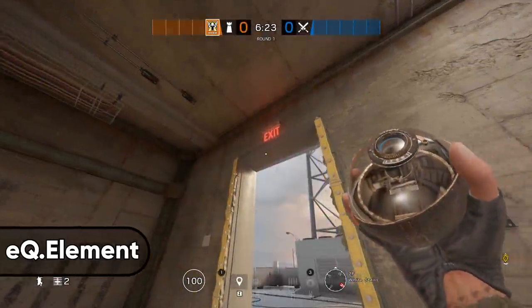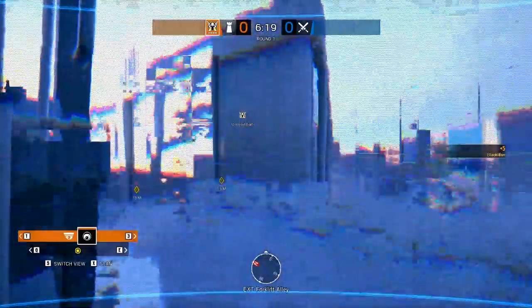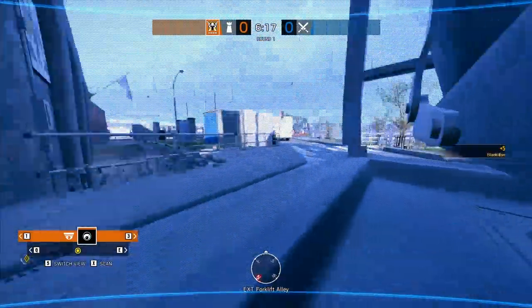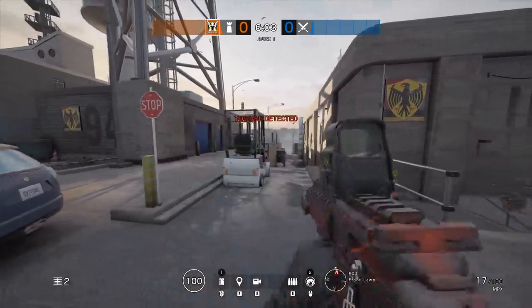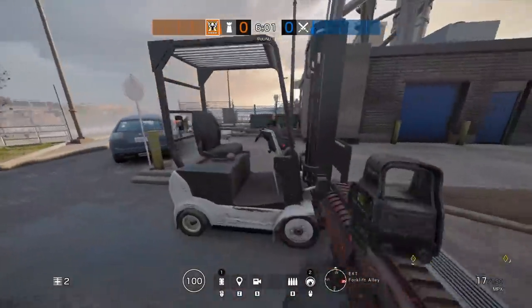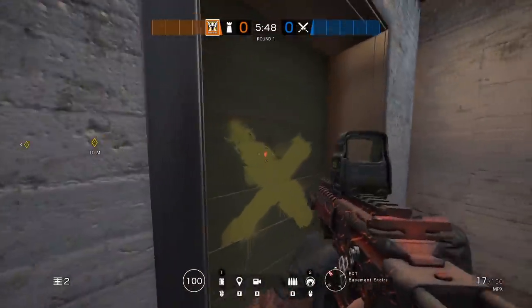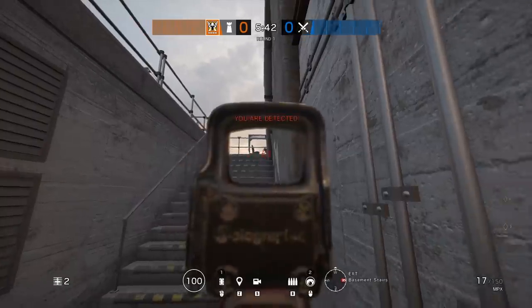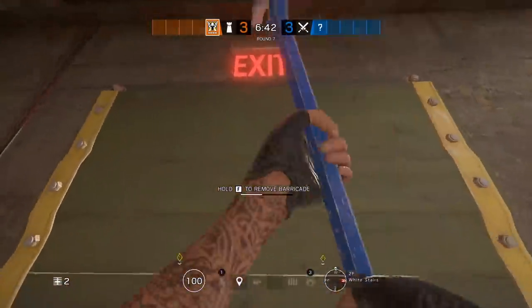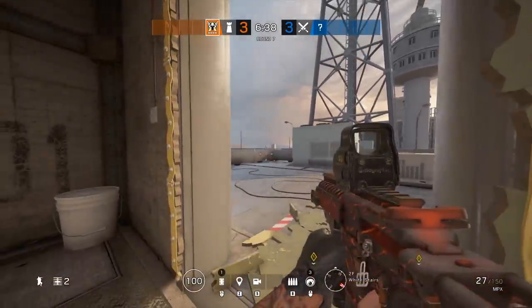Trick number one has two parts: a nutty Valk cam spot that will help you get intel on when to do a C4 run out. Even if you choose to just use the Valkyrie camera, you'll gain a ton of intel on anybody pushing from the southern side of the map. The camera is so well hidden that you'll likely have it up there the entire round, or at least until the random on your team starts spam spotting the other team.